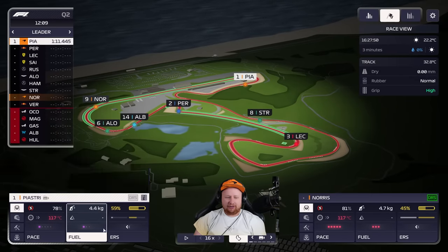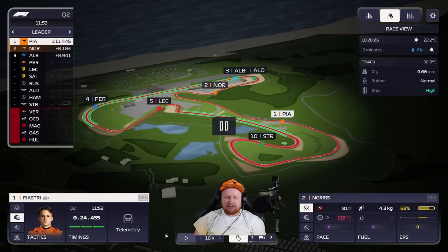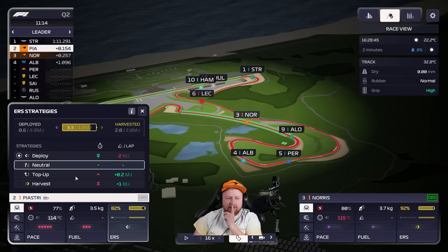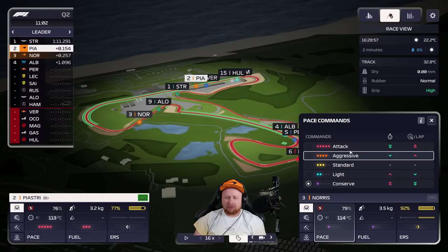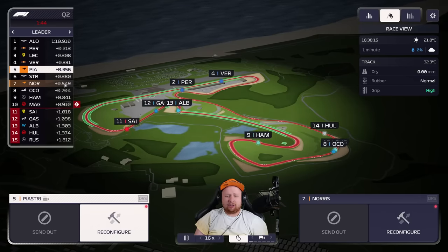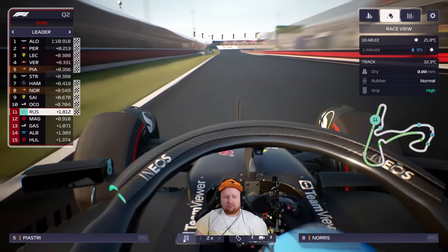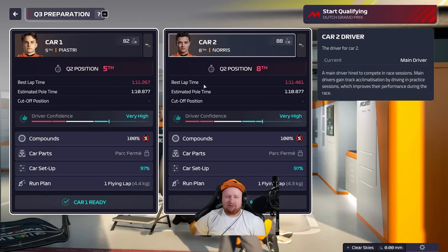Q2 then. When Piastri finishes this lap, bring him on a cool down. Norris crosses the line one-tenth away. I think the time was in the 11s. Charge up the battery on this lap, and then we'll go again next lap for more confidence gain. Tires should be warming this time around, and we've got battery with both drivers to push. Purple again in the first sector! We make Q3 with both cars fairly comfortably. Piastri's very quick this weekend, and Norris is the one with the new engine.